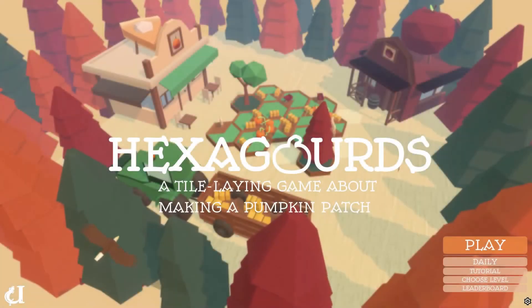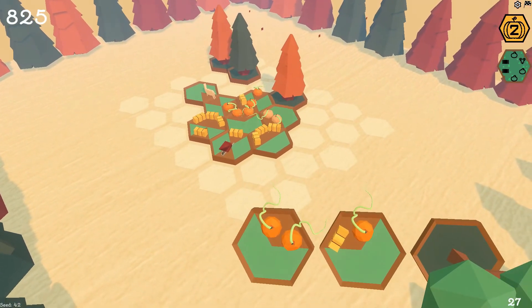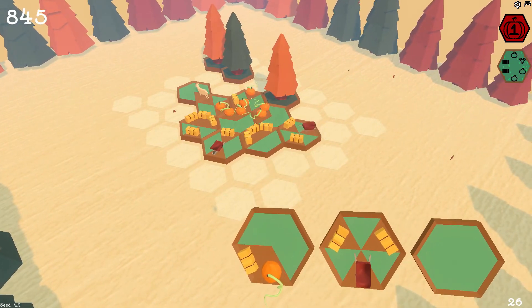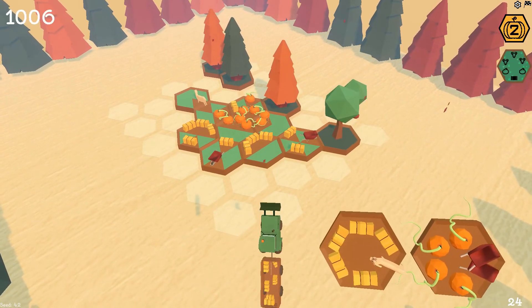I know I talked a lot about points and scoring and items, but I made these things simply to make it fun to interact with your pumpkin patch over time. To me, the goal of Hexagords is to take care of your pumpkin patch and relax while doing so. I hope you play Hexagords while you enjoy your next cup of coffee. Thanks for listening.